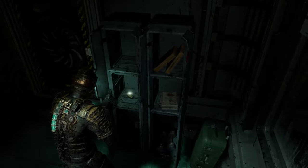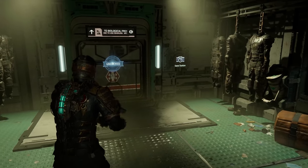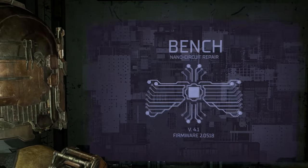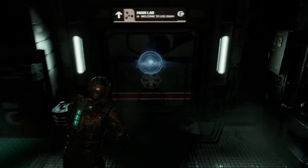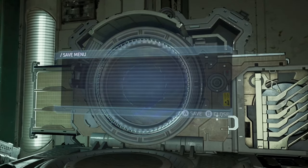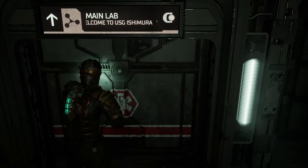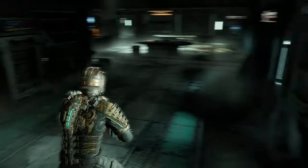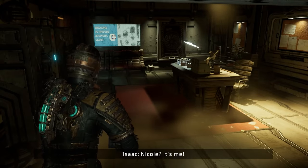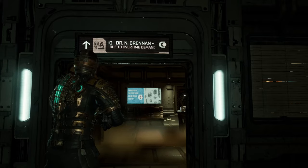We have light again — kind of. This place is terribly lit at the best of times. Stasis back schematic. That's where I need to go. I should probably save before I go exploring too much. There's a stasis recharge. Is this Nicole's place? Dr. N. Brennan — yeah, it must be Nicole Brennan.